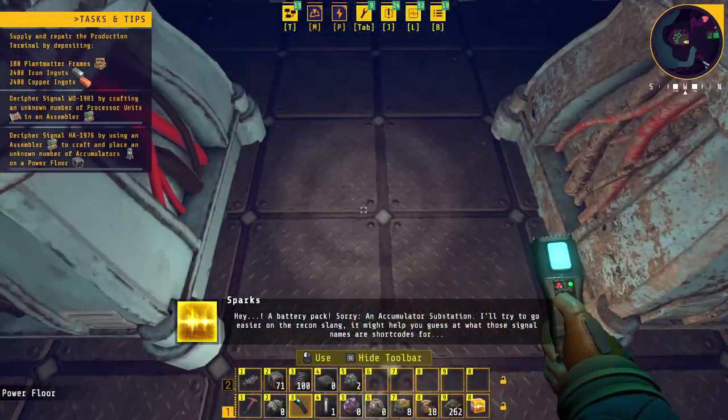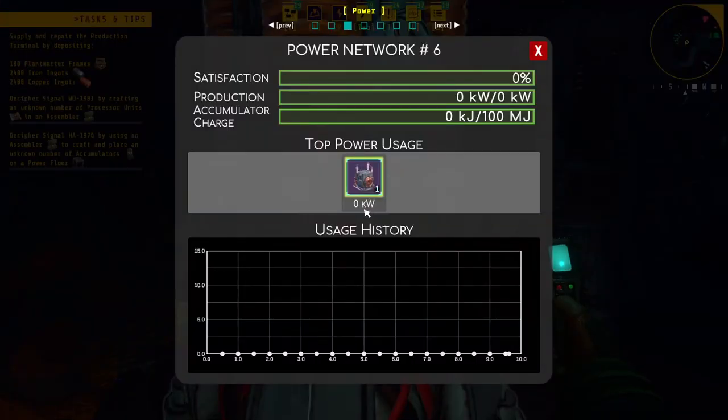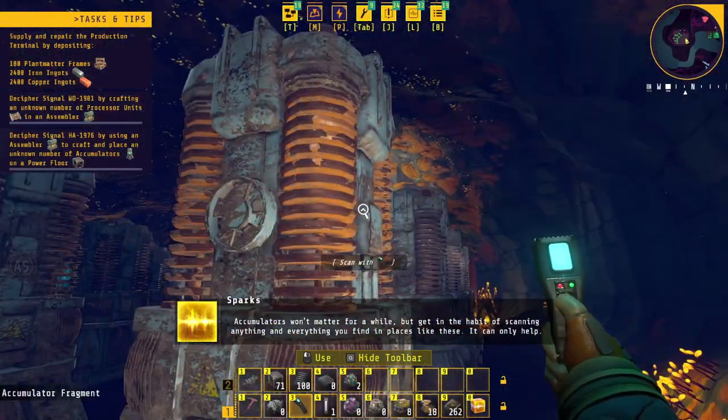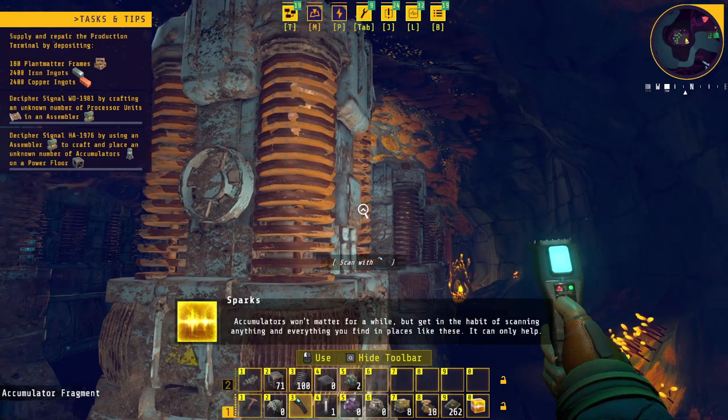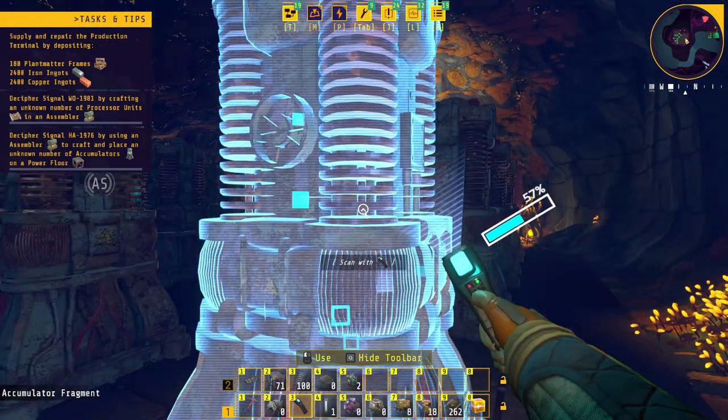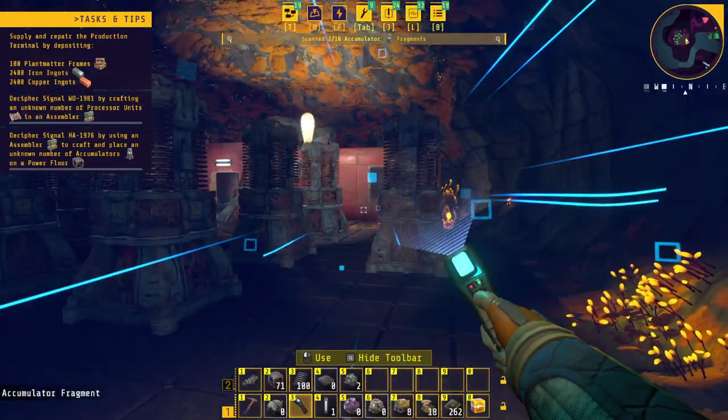It might help you guess what those signal names are — short codes for accumulators. It won't matter for a while but get in the habit of scanning anything and everything you find in places like these — you can only help. Good thing I was looking at the map.